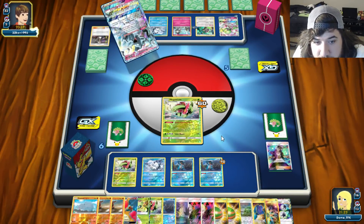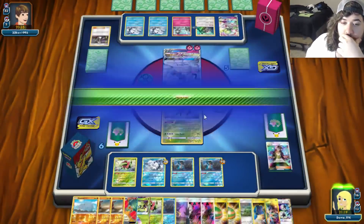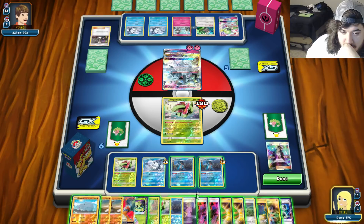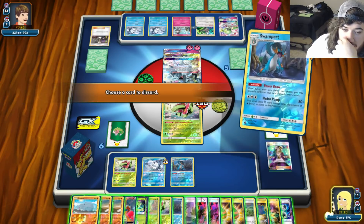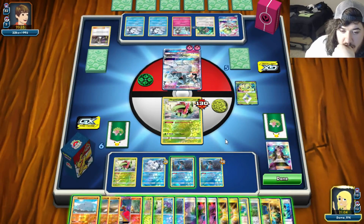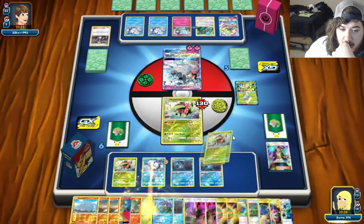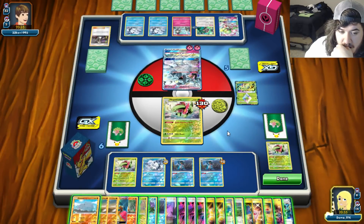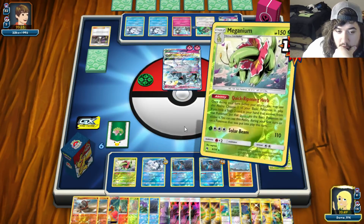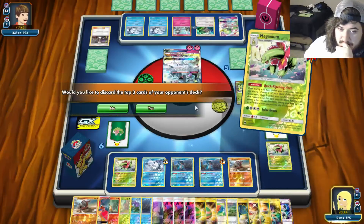He knocks out Vulpix - okay. Power Draw, we don't need Celebi, we don't need the extra Meganium - just discard it. We got Rhyperior now - put it down, Quick Ripening Herb to evolve it. Down to 20 cards for the opponent.